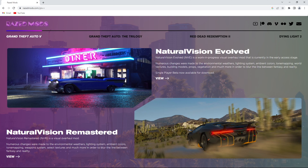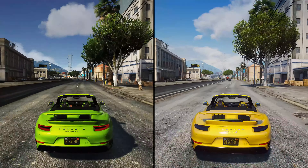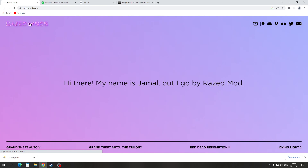Всем привет, и сегодня я покажу вам как установить первый графический мод от разработчика Ryzen, который называется Natural Vision Remastered. Эта модификация была в топах на протяжении нескольких лет, аж до 2020 года, пока не вышла новая версия Natural Vision Evolved. Но всё равно я решил вам показать как её установить и как она выглядит сейчас. Хочу сказать, что Natural Vision Remastered — это абсолютная противоположность новой модификации Natural Vision Evolved: Evolved более светлый, а Remastered более тёмный.